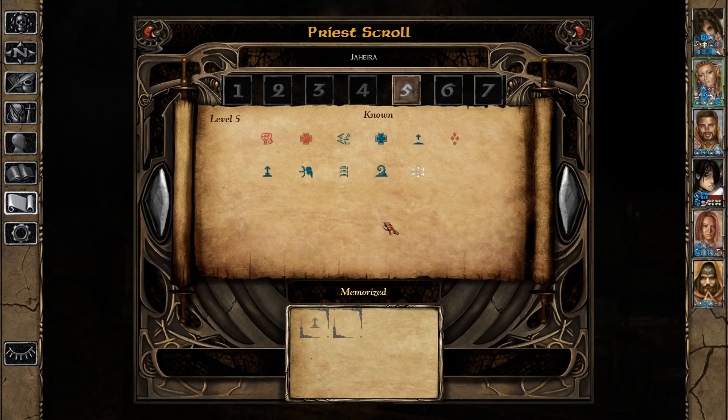On Jahira we don't need Insect Plague, but we're going to go for more Chaotic Commands. Here on Animen I'm going to memorize one Greater Command, because there are going to be some fights where we might want to use this spell, and then more Chaotic Commands. And here we're going to give Animen one more Bolt of Glory for the next fight - we're going to elaborate on that a little bit more in a second.